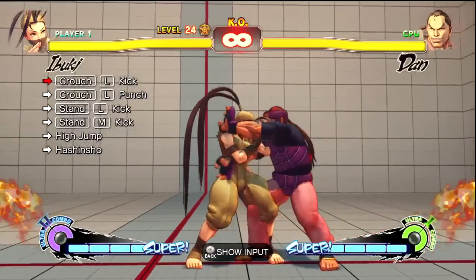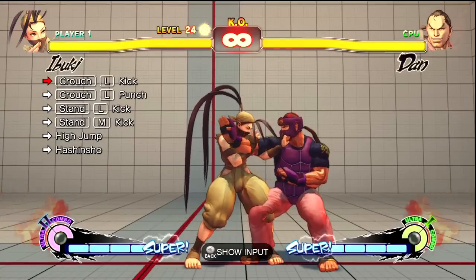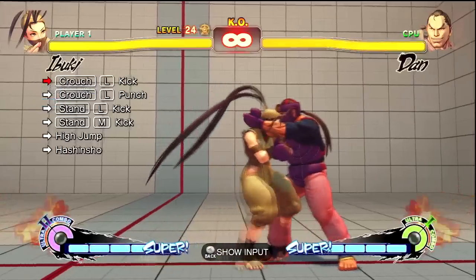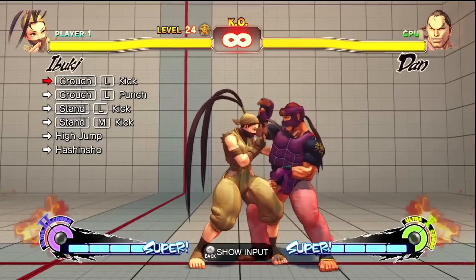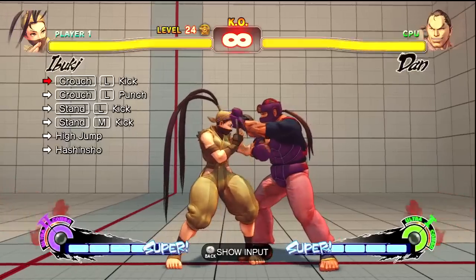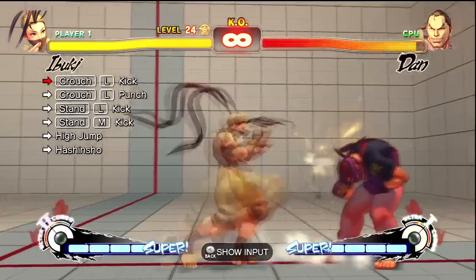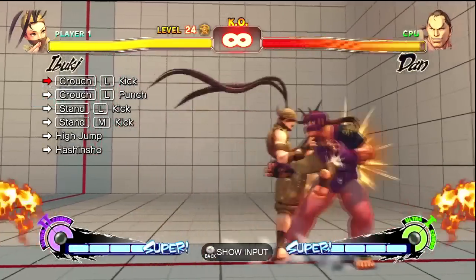So first off, the crouching light kick to crouching light punch — there's a slight pause between the two. Now after that, immediately stand up and immediately do a light kick. And then after that, it's basically a target combo. There's a slight pause between the light kick and medium kick.